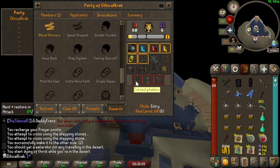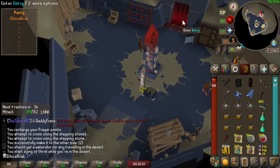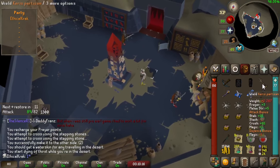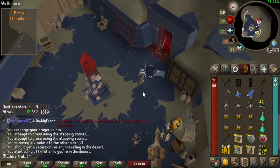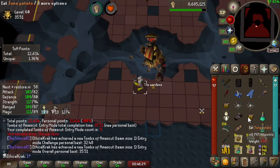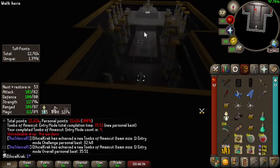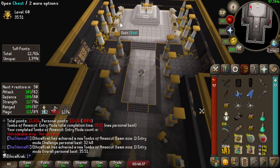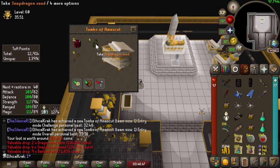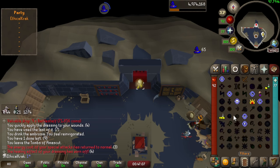We're going to see what invocation level we can zoom through in a solo without it ever being a problem. We're going to start at 60 and slowly turn things on, seeing as I don't have melee pots and I don't want to be teleporting out to get extra supplies when we're able to zoom these back to back. Let's see how it goes. First one down — we used like three food and two prayer doses. Pretty happy with that. I'm going to up it just a tiny bit.